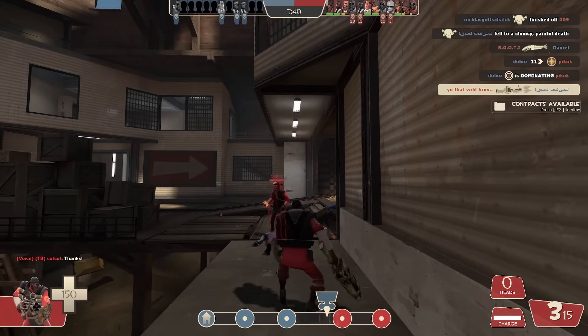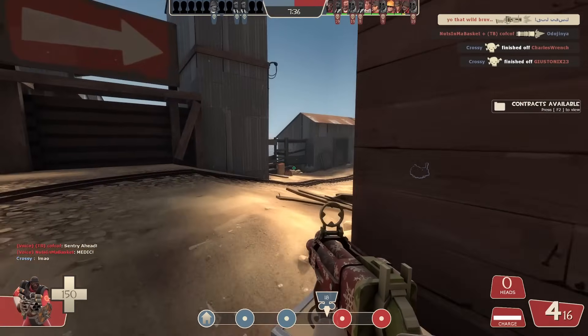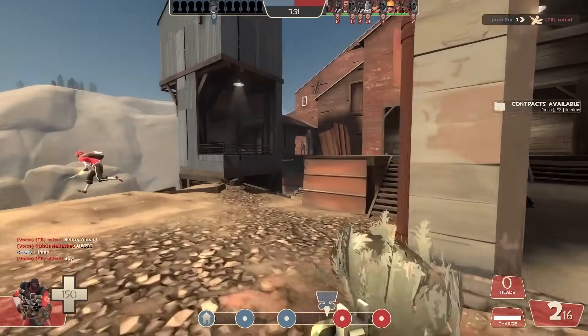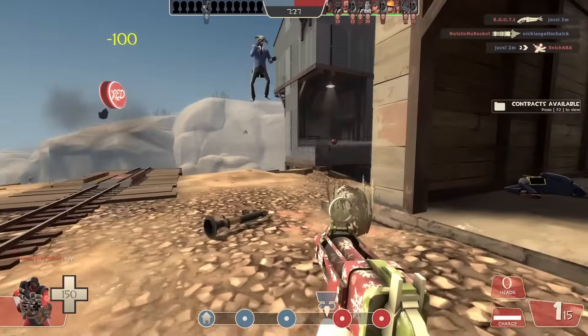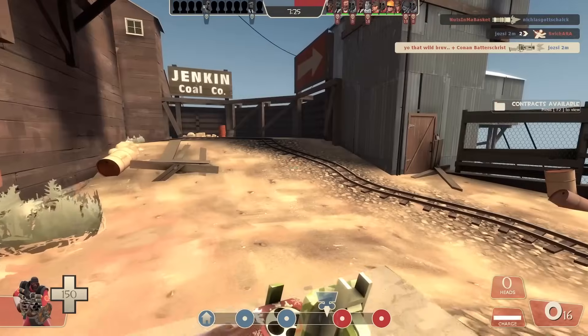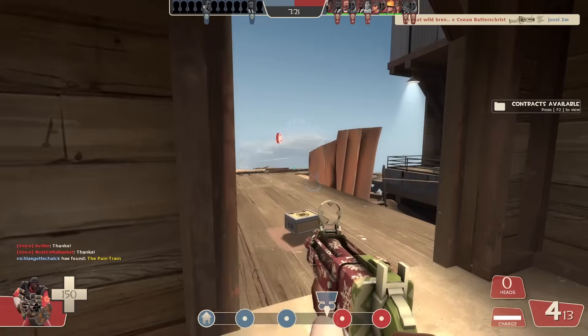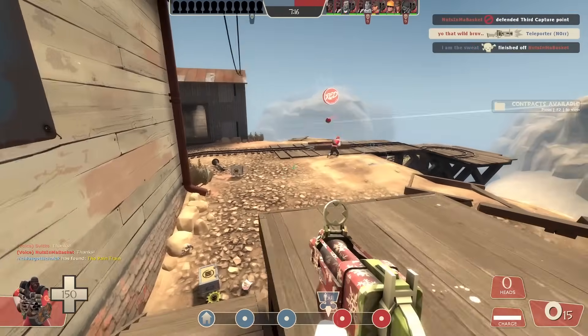One good spy main on the opposite team is not a problem ever. But when there are two or even three — look at this shit. How did he get the backstab? There's already another one under the thing. I have to turn around so much because of these spies. And he already gets backstabbed right after he leaves spawn. Poor medic.